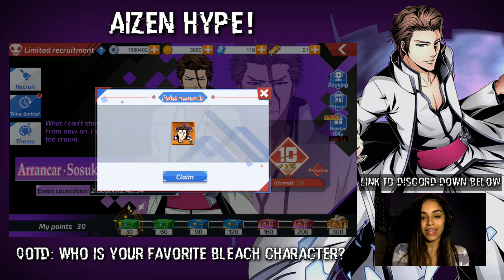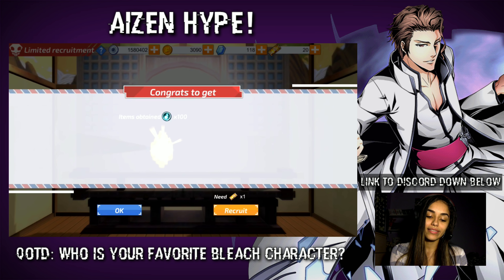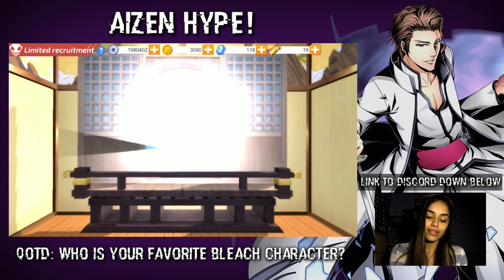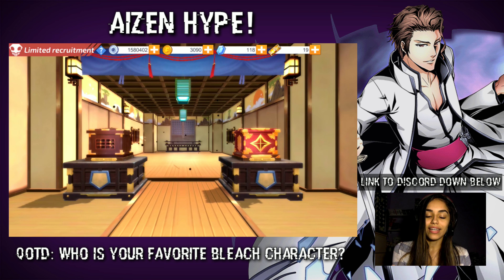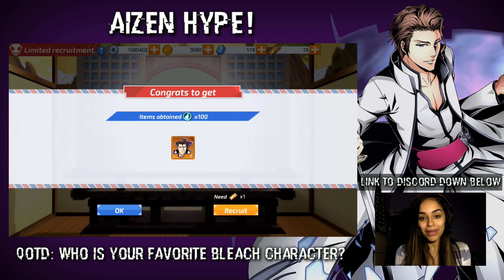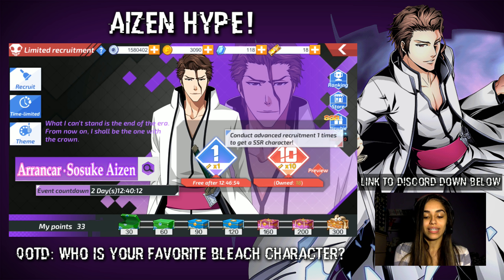I got five Aizen fragments! Right here you can accumulate some points, and with those points from summoning you will get some character fragments. I still have four more recruitments to get a guaranteed SSR, so if I could get one before the guaranteed, that would be nice. Stop giving me Rangiku, please. More fragments. If I could just get Aizen fragments, I don't even care. I got an Aizen fragment — I'm going to just be happy with that, because I could see myself not coming out with anything. This single should give me a guaranteed SSR. Please, K-Lab, give me Aizen.